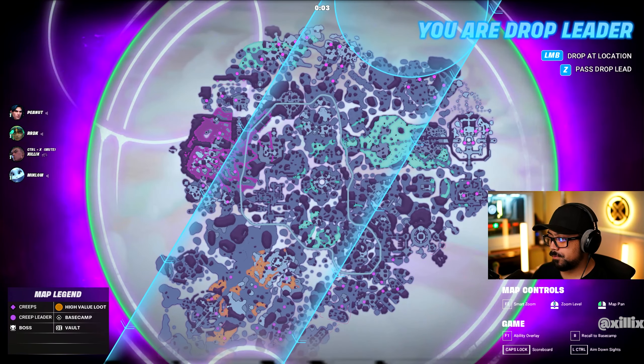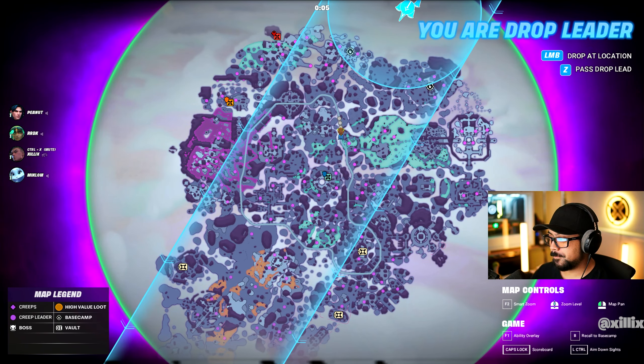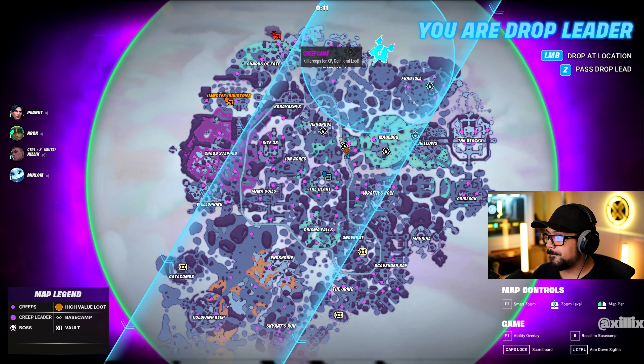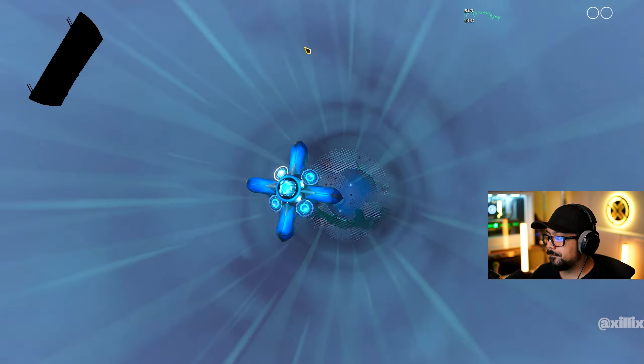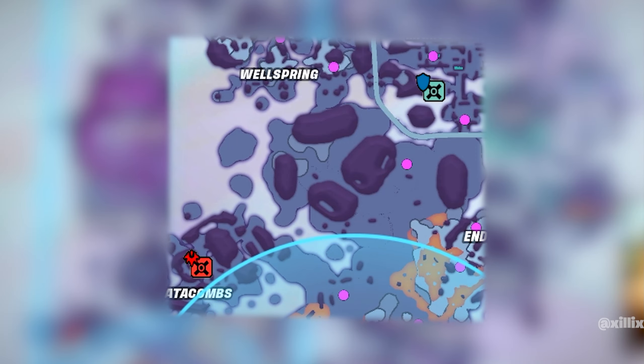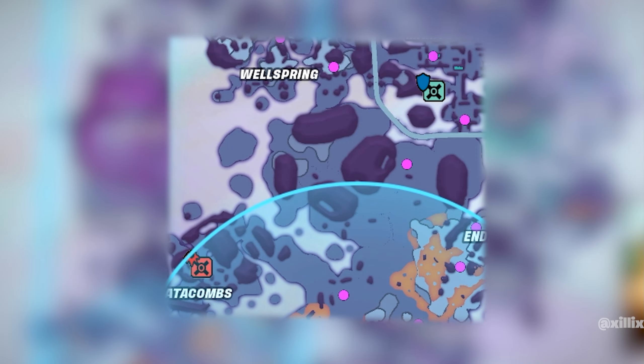The first thing we're going to cover is how to drop. A random person is assigned the drop leader, and that person has to select a spot inside the blue column to drop — otherwise it won't let you drop. You can't drop onto the abyss; you have to drop onto a piece of land. Once the drop ship circle overlaps where you're going, that's when you'll drop out.